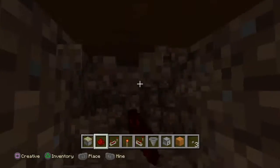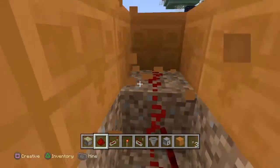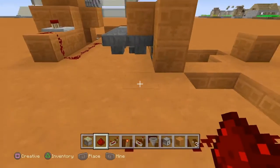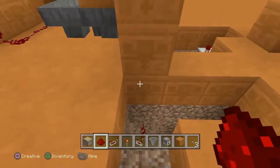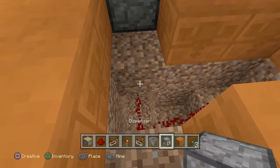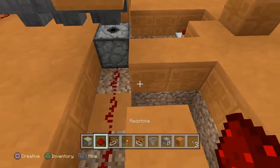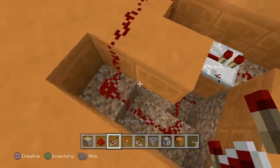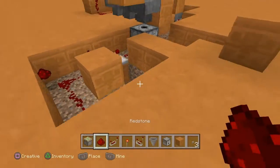Just dig down with your redstone, then make your way back up. Now you've got to lead this line of redstone into this dispenser here. So just place a block and then the redstone like that. Just checking around up here - there we go.